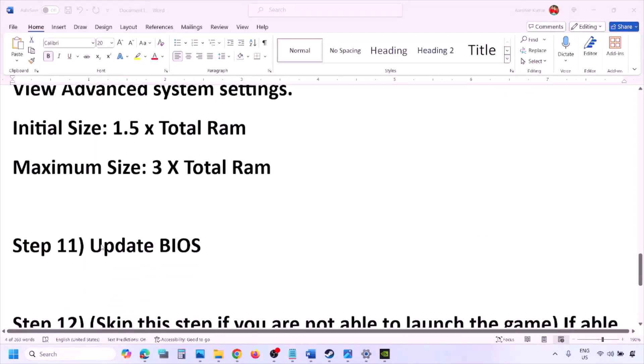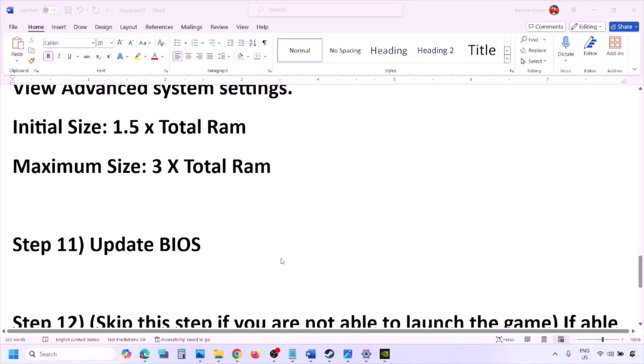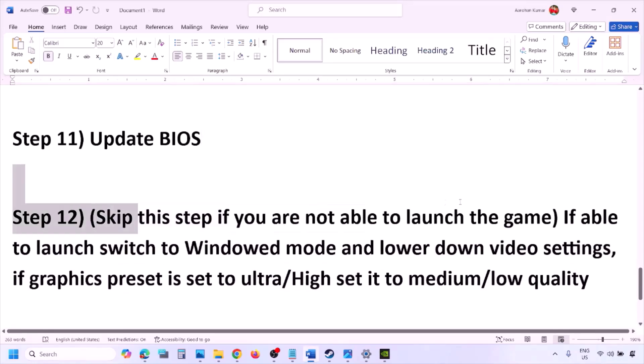The next step is to update the system BIOS. Go to your system manufacturer's website — Dell, Lenovo, etc. — select your model number, find the latest BIOS update in the software and download page, and download and install it. For laptops, make sure the battery is above 10% and the AC adapter is connected before updating. During the BIOS update the system will restart — do not unplug the power cable. After the update, log into the computer and launch the game.